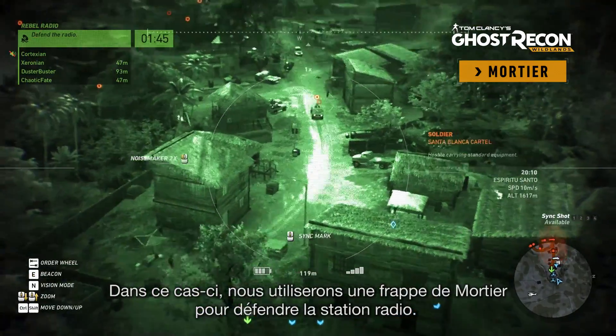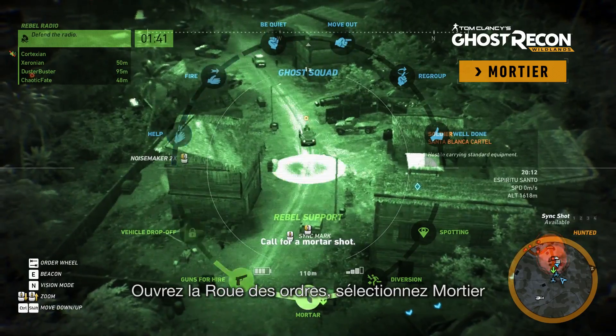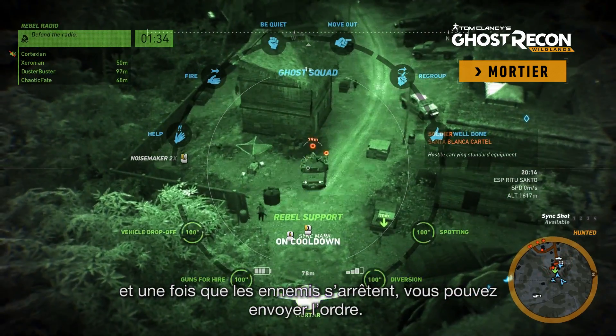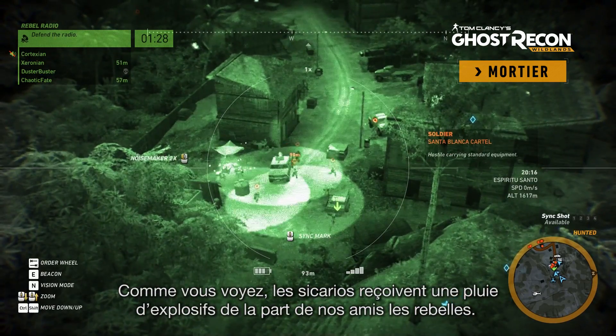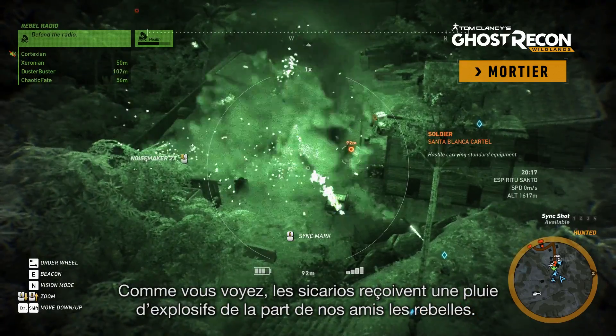In this instance, we're actually going to use a Mortar Strike to defend the radio position. Open up your command wheel, select Mortar — I'm currently in the Drone view, but you can do this from a regular view as well. And then once the bad guys get into a nice stationary position, you can drop some indirect fire on them. As you can see here, we've got indirect fire coming in from our friendly Rebel soldiers, and they're really messing up the Sicarios.